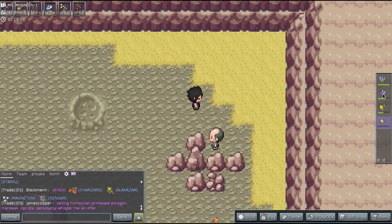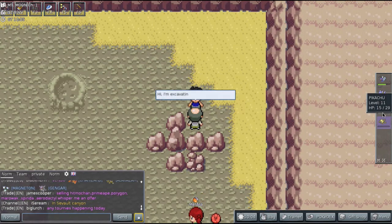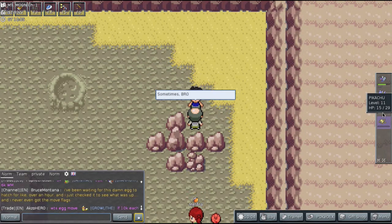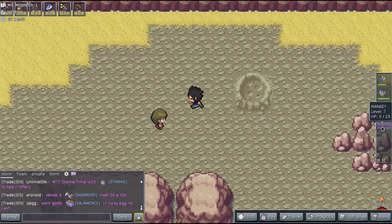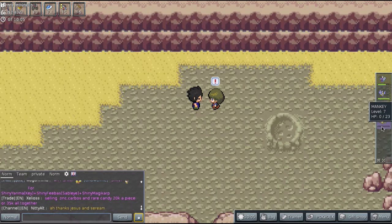So we're going to throw Butterfree into the start of the lineup so that we can face a bunch of Pokemon. He's excavating for fossils and gives us no information. Let's battle this person — here we go.